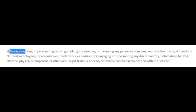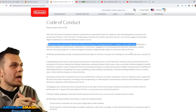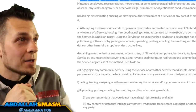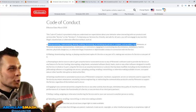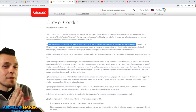Another part of the code of conduct, two spots above C, which is the most important part that a lot of people seem to be hypocritical about — item A — misrepresenting, impersonating, abusing, stalking, threatening or harassing any person or company such as other users, Nintendo, Nintendo employees, moderators, contractors; engaging in or promoting any discriminatory, defamatory, hateful, obscene, physically dangerous or otherwise illegal conduct in connection with the service. So a lot of people love to point fingers: 'you're a hacker because you have these in your town.' The moment you start pointing fingers, you've got three fingers pointing right back at you. If you're harassing other people about having star trees, you're misrepresenting the code of conduct just the same.